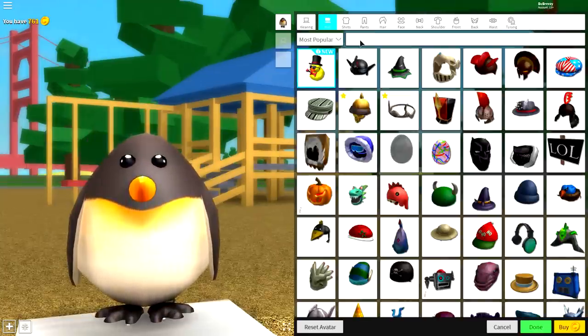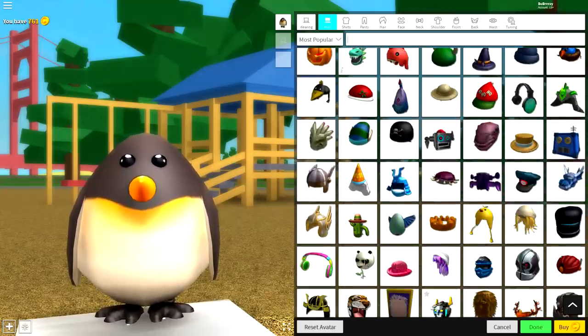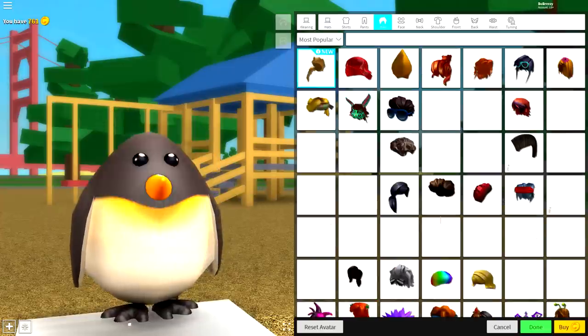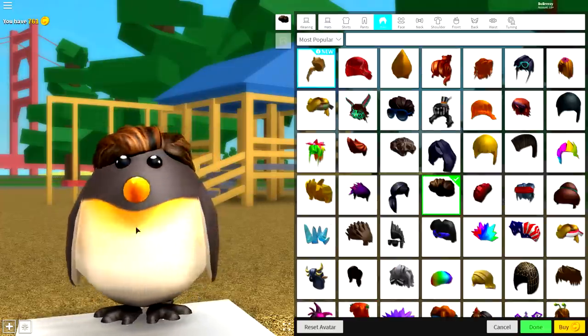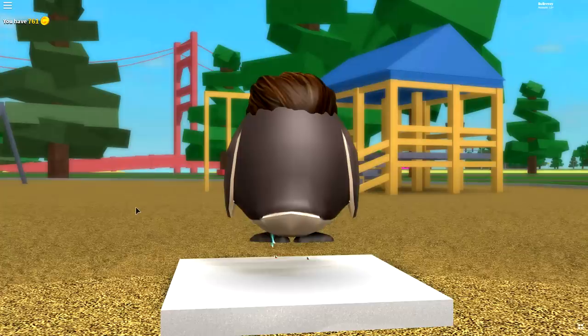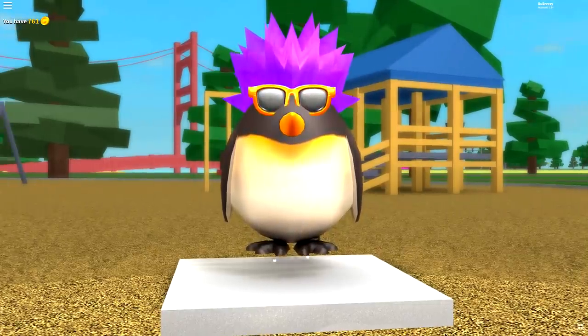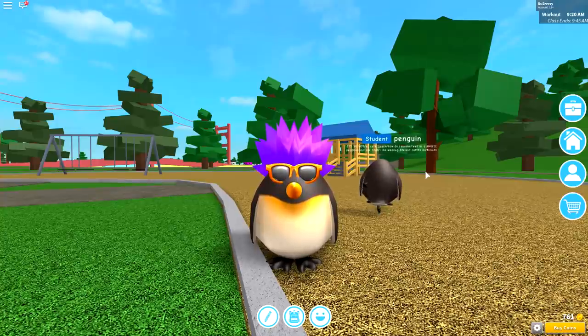Now you can get really creative with your penguin. You can give it a panda hat — whoa, that's so weird, it has a panda head! You could give your penguin some hair, which looks really crazy. Maybe add some groovy shades or even a tie. Whatever you do, just don't give him that hairstyle. But yes, that is how you create your own penguin!